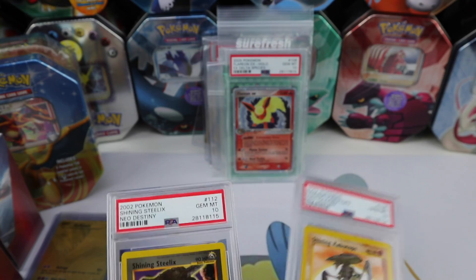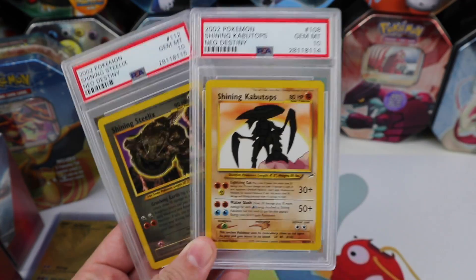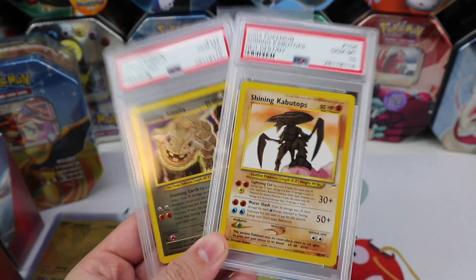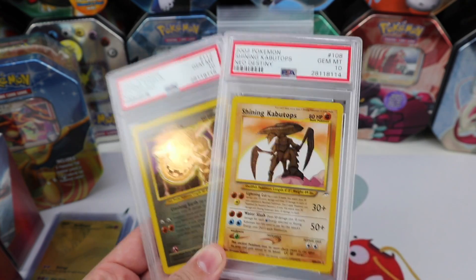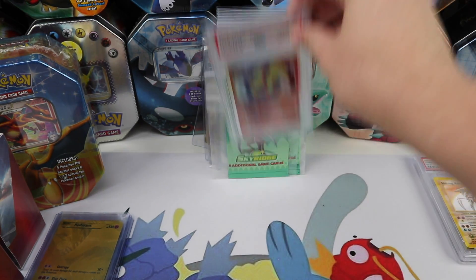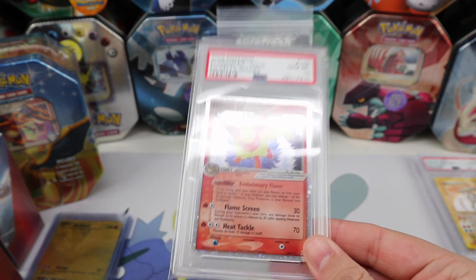Thank you again for these two absolute beauties — getting closer to my goal, very very close. And I picked up a PSA 10 Flareon EX from Delta Species — very beautiful and a very cool old-school EX card.